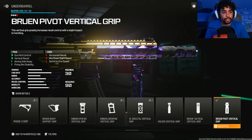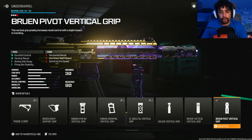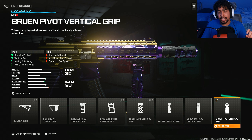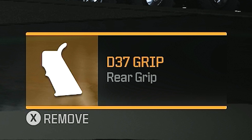For the second attachment I was running the Bruen Pivot Vertical Grip for more gun kick control, vertical recoil control, firing aiming stability, and the aiming idle sway. This helps with the recoil pattern and makes the gun a laser so you can compete with people at medium range on head glitches. Even though it's an SMG and you'll mostly use it close range, you can still compete at medium or longer range due to having no recoil — though SMGs will lose at range against LMGs or ARs. This underbarrel lets me laser people off head glitches.